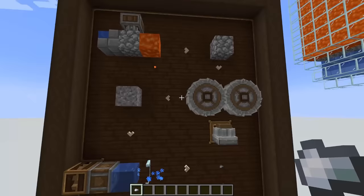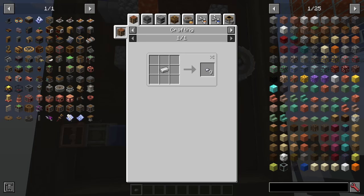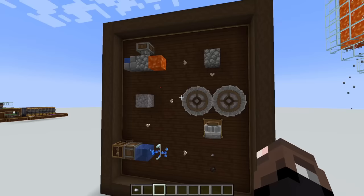The basics of generating iron with the Create mod is we crush cobblestone to get gravel and then we wash that gravel to get iron. But when we're crafting that iron we only get a 12% chance of one iron nugget. So to make this whole system work we want to be generating cobblestone as fast as we can.